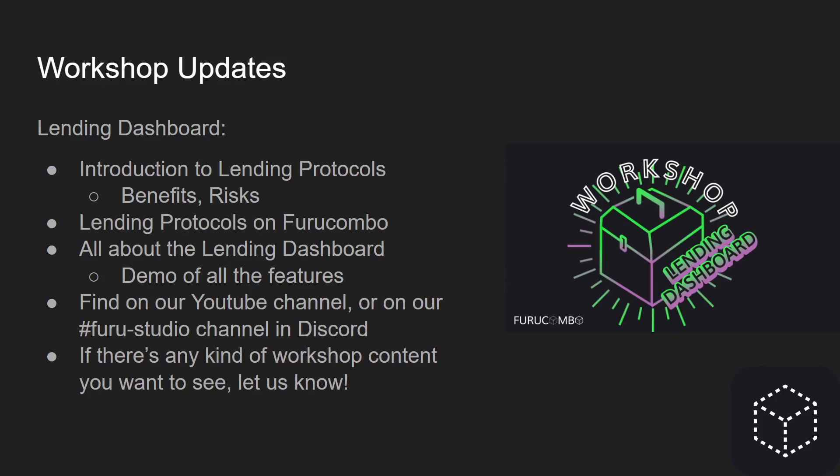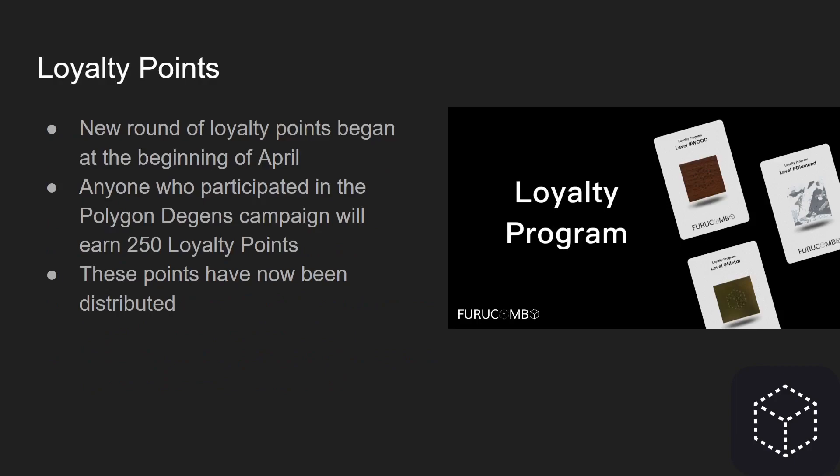As always, if there's any content you want to see, let us know and we'll be happy to make some content for you. A new loyalty points campaign began, and anyone who participated in the Polygon dgens campaign is going to earn 250 loyalty points. These points have now been distributed, so if you did participate, definitely check your wallet. If you were looking to upgrade one of your cubes, you can use those points towards that now.